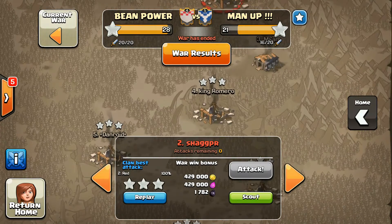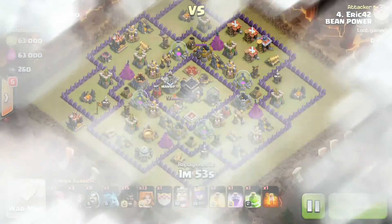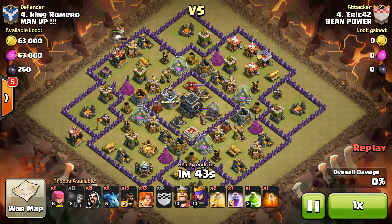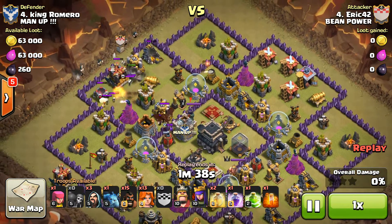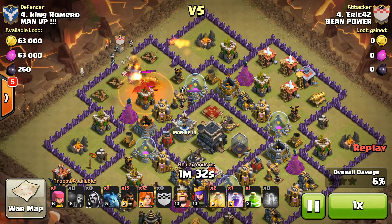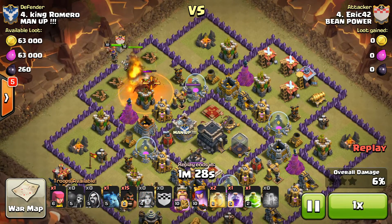The next attack we're going to look at is Eric taking out their number four. He's also bringing valkyries — 13 valkyries, a baker's dozen of redheads. Coming in with a golem that's going to do a lot of the tanking, backing it up with wizards, and the poison spell is going to help out and slow everything down. Once he's got a nice funnel, he's going to drop all his valkyries down.